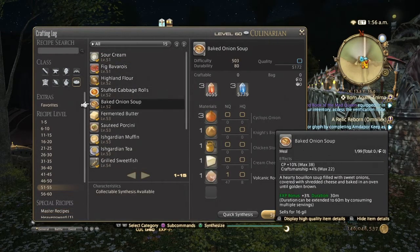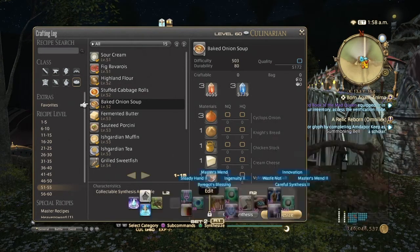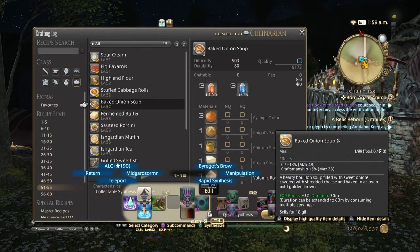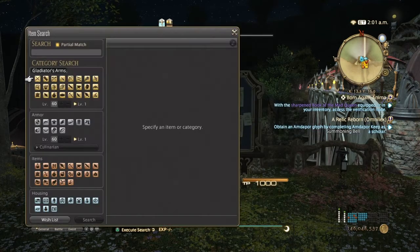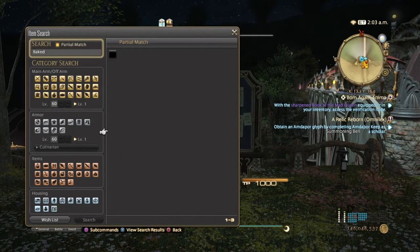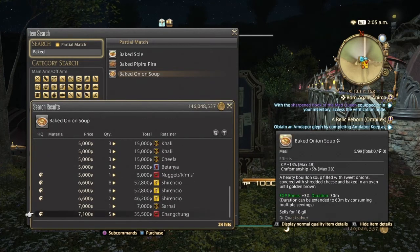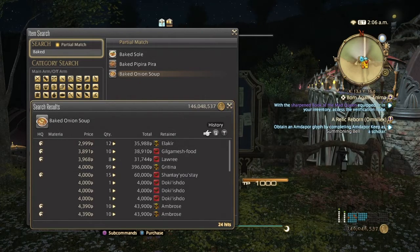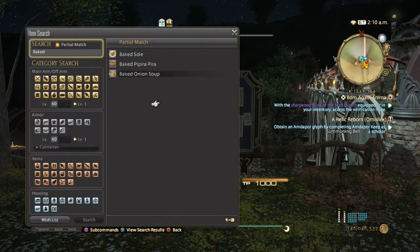From level 51 to 55 you pretty much want to sell Baked Onion Soup, which gives CP and Craftsmanship. High quality gives 48 CP and 28 Craftsmanship; normal quality gives 38 CP and 22 Craftsmanship. Baked Onion Soup is all over the place on the market because it's so easy to make, but it sold pretty well the past three days — mostly high quality. It's a good one to start with.